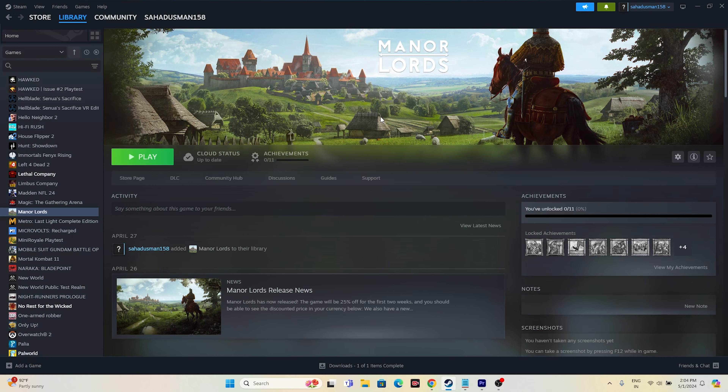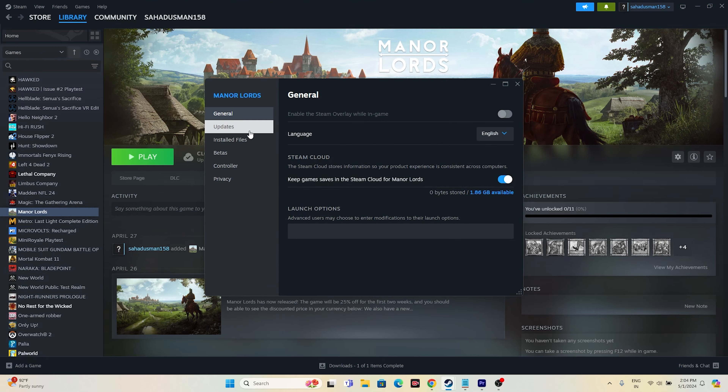The next step is to disable the Steam overlay. Right-click the game in Steam, go to Properties, then General. If the Steam overlay option is turned on, turn it off. Then try launching the game.